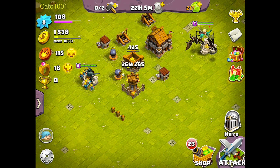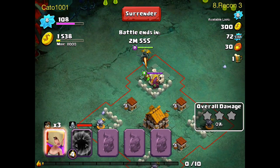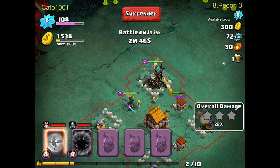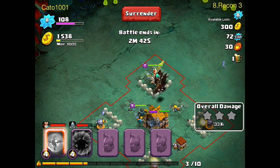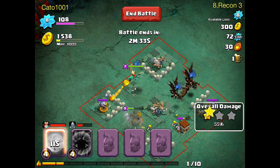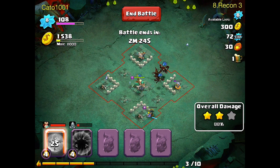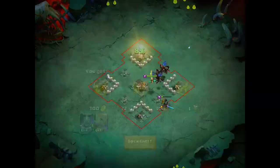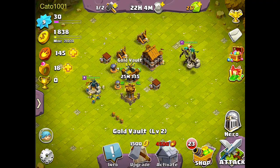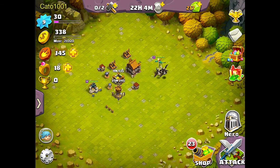I'll attack one more time, and this will be the last raid for this let's play video. I will attack this enemy hero first. Another thing to note is that when there is an enemy hero in the vicinity of your hero, your heroes will go for that hero before attacking any other buildings — so that's a useful thing to know because it will help you in planning your attacks. That was another fairly easy raid. I'll upgrade my gold vault one more time, and I think that's it for this let's play video. Thanks for watching, and I'll see you probably tomorrow for my next let's play video.